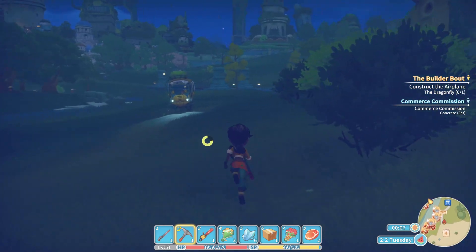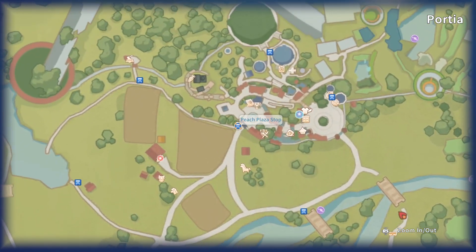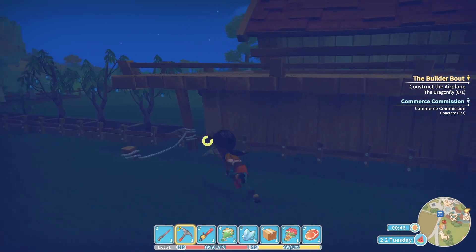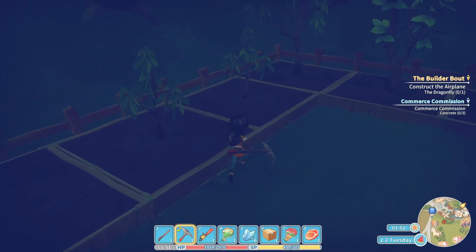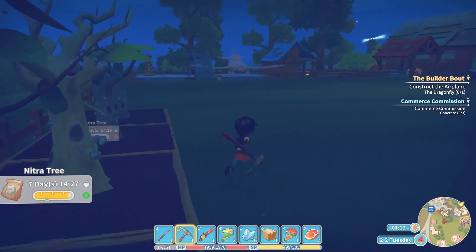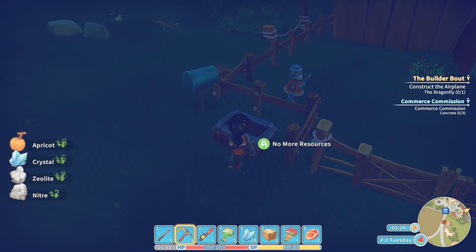Our crystal tree should be ready now, so let's go jump on the DD. There are two buses in town — who drives the other bus? Let's go check in on our crystal tree — surely it is ready now. Seven days. Maybe Emily already collected it. She did — she is so fantastic.